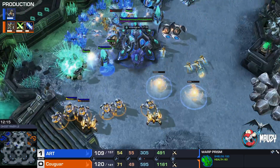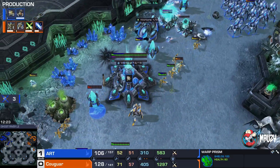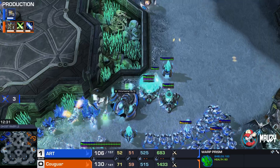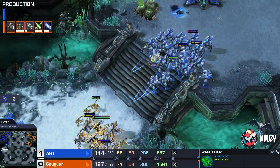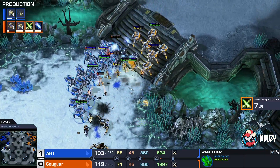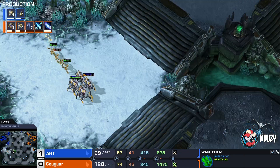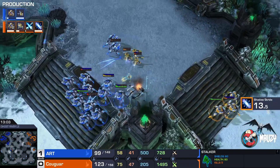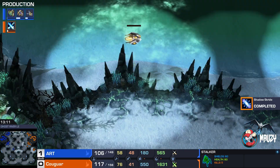DTs are being warped in. The cannon is not in range. The Battery Overcharge is popped and there's no time to take it down. The DTs go for the Disruptor but go down. Cougar tries to attack into this entrenched position. Moving forward — sniping Immortals and Stalkers and Zealots. Blinking half the army back, trying a Disruptor shot — nothing found. Blinks forward again. The Observer is cleaned up. Resources lost is now roughly even.